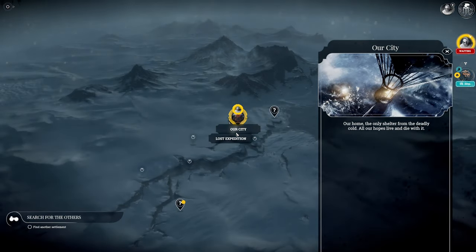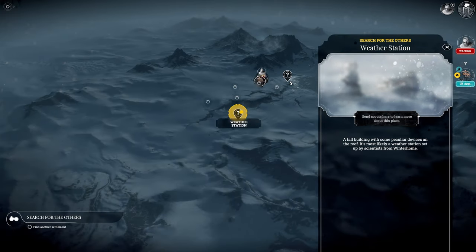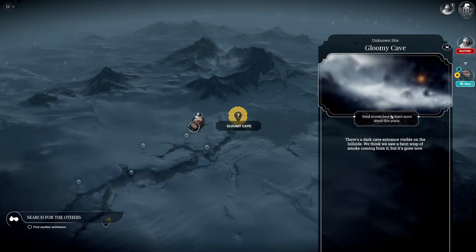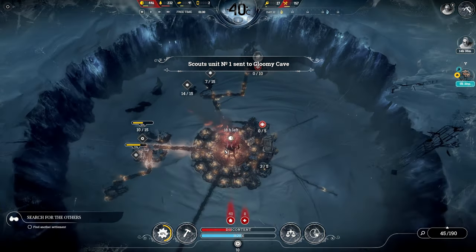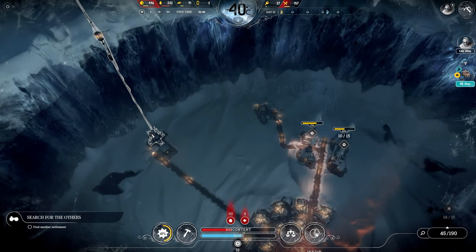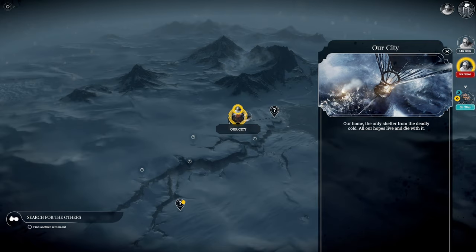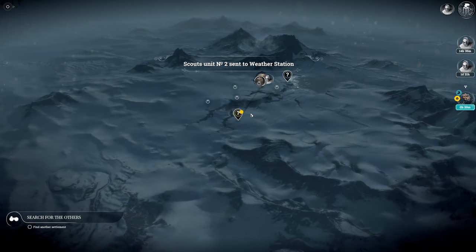We need to go send them back out. We could continue on over here, or we could enter the gloomy cave. I say we start exploring in the other direction. Let's go ahead and send these scouts - 15 hours to arrive. And then we really should get another unit of scouts. Great, we have another unit of scouts and we're going to send them to the weather station.